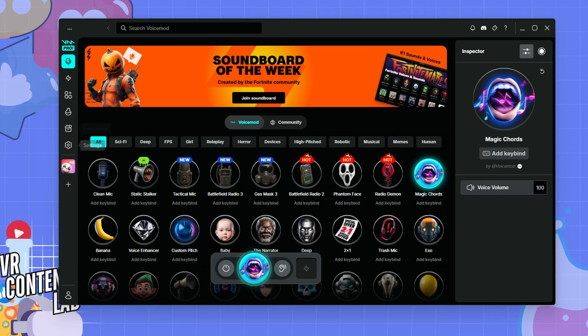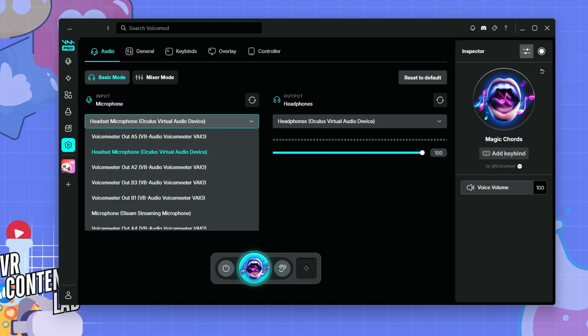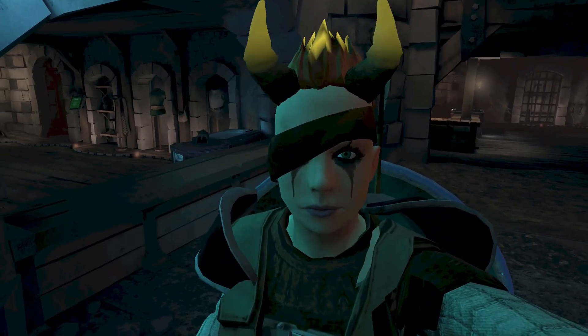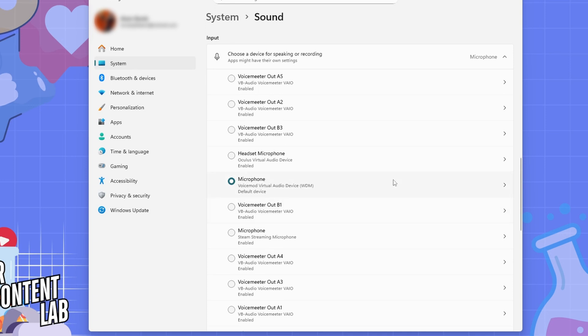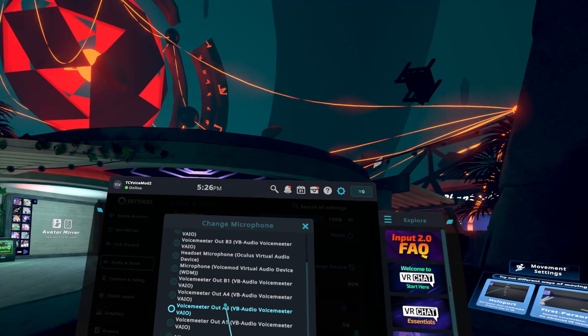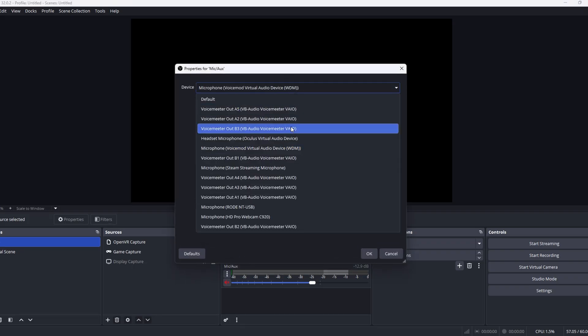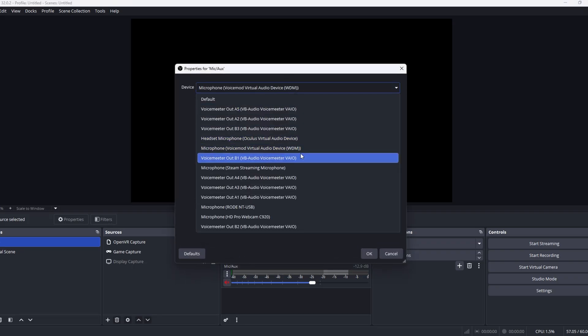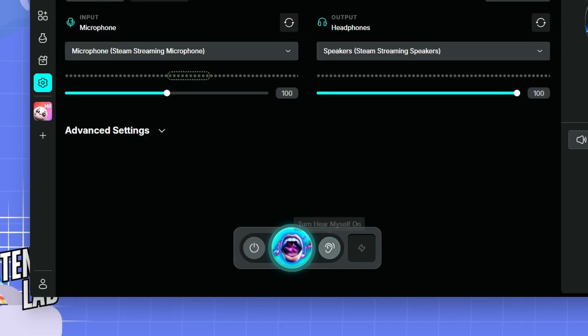Open the Voice Mod app on your PC, and in the audio settings, select your VR headset's microphone as the input device and also select your headset as the output device. For in-game chat, make sure your default Windows microphone is set to Voice Mod Virtual Audio Device. If there's an option to check your microphone source in the in-game settings, make sure to check there as well. For recording in OBS or similar, just change your audio input source to Voice Mod Virtual Audio Device instead of your normal microphone. If you want to preview what the voice sounds like, just click the 'Hear Myself' button.